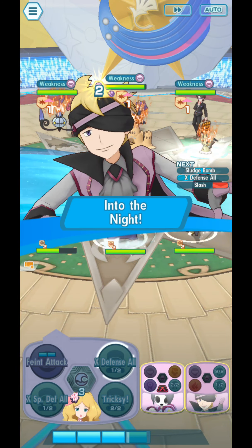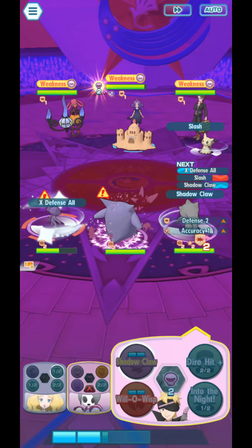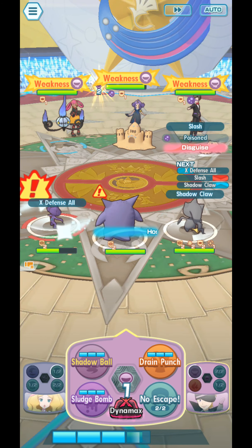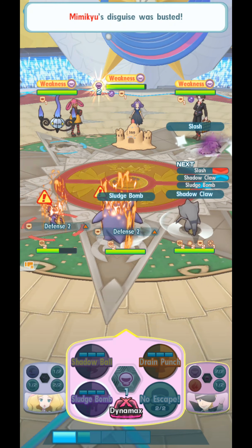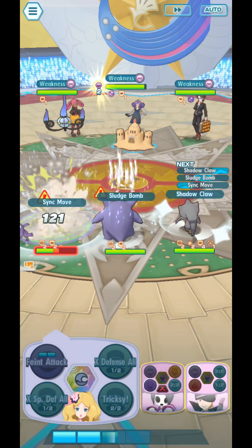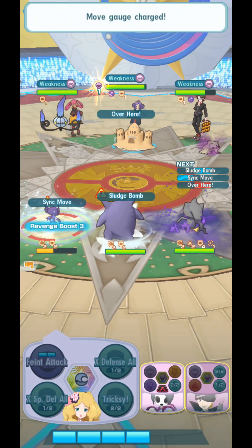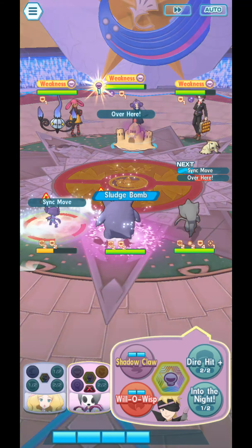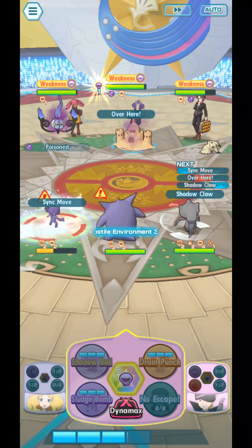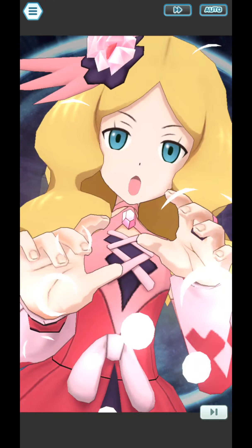That's pretty powerful. So even with the... this guy can still get poisoned. That's good. Let's use No Escape to increase our critical hit rate.